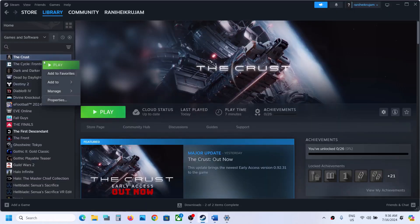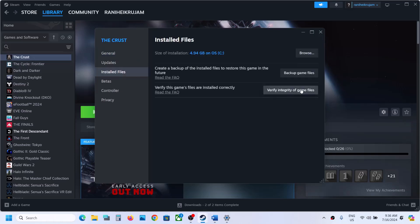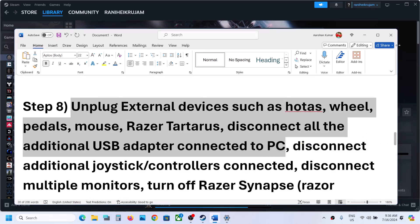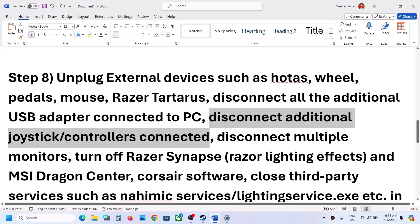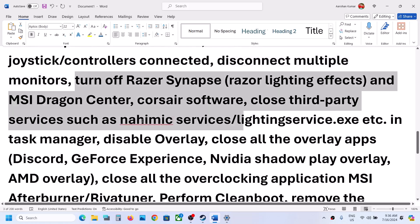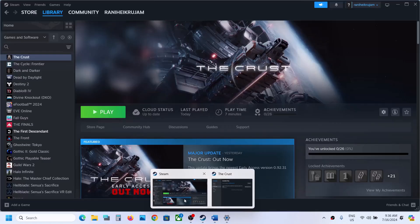Launch the game and check. If still not working, verify the game files. Go to Steam, right click on the game, select Properties, go to the Local Files tab, and click Verify Integrity of Game Files. Once verification is 100% complete, launch the game and check. The next step is to unplug all external devices — disconnect any external peripherals and additional controllers, and try launching the game on a single monitor.